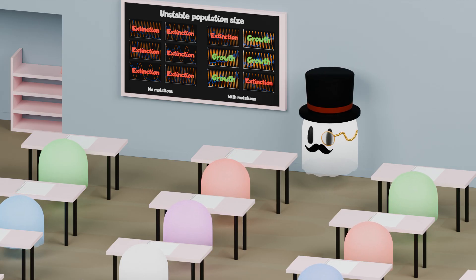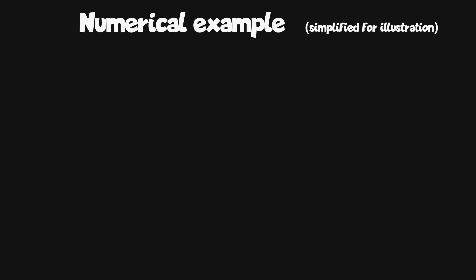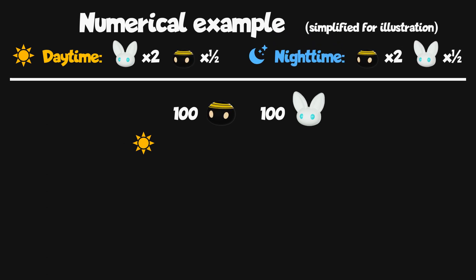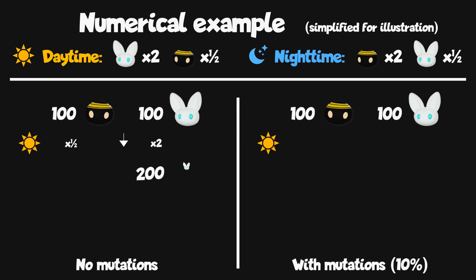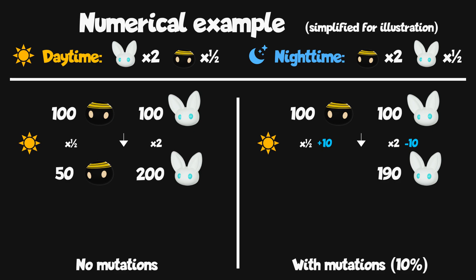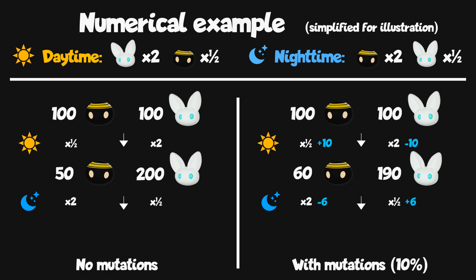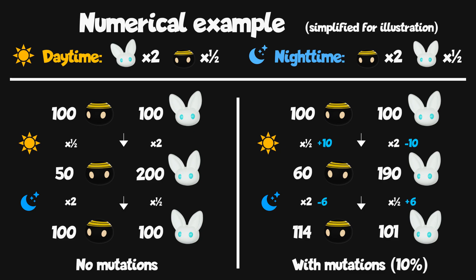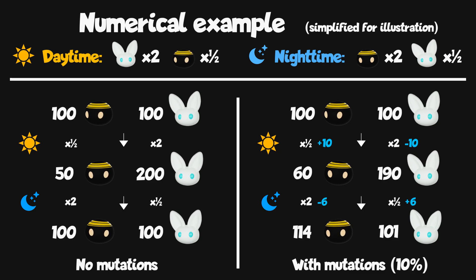Let's use a numerical example to illustrate how mutations could lead this otherwise doomed population to ever-expanding growth. Let's say we start the daytime with 100 Claires and 100 Nayatis. Throughout the daytime, the Claires replicate once each and half the Nayatis die. Without mutations, we'd start the night with 200 Claires and 50 Nayatis. With a mutation rate of 10% at replication, this number is actually 190 Claires and 60 Nayatis. If throughout the night each Nayati replicates once and half the Claires die, without mutations we'd just return to our initial 100-100 population. With mutations on, however, we reach the end of the night with 114 Nayatis and 101 Claires — showing that our population has grown. While this uses simplified numbers, it gives an intuitive understanding of why the population grows in one case but not the other.